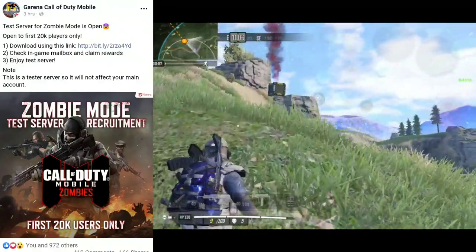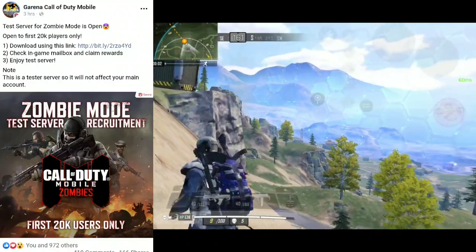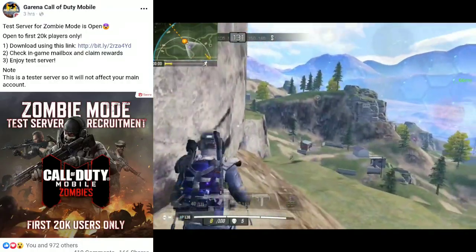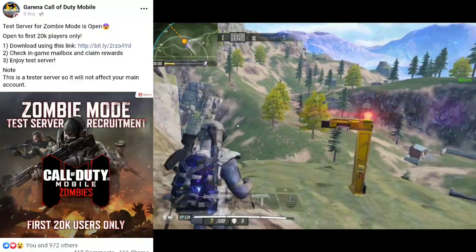The first 20,000 people who make an account will get the chance to play those beta versions. After 20,000 people have applied, the openings will be closed and you won't be able to play. There is a zombie mode in that beta version, so you can play zombies mode before anyone else.